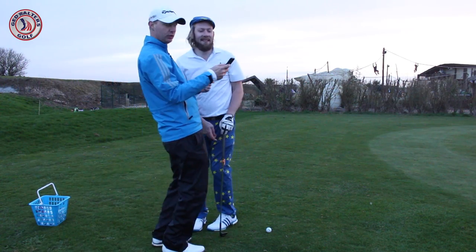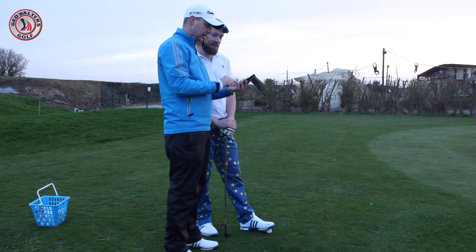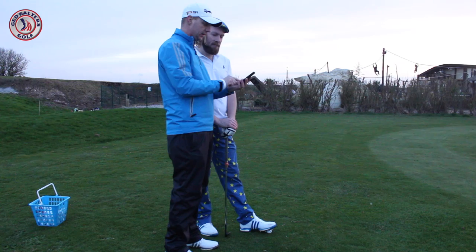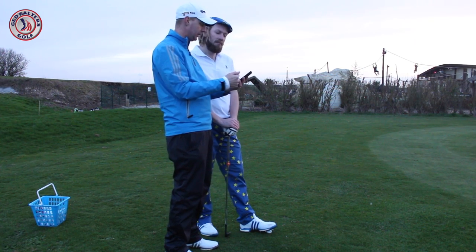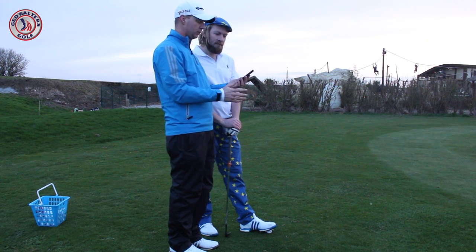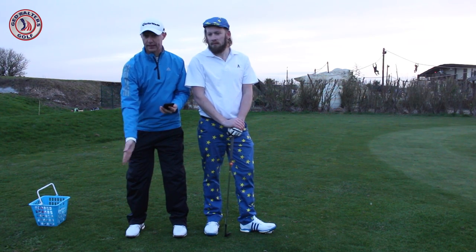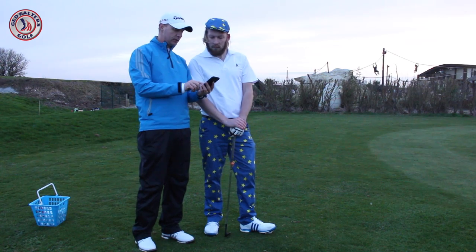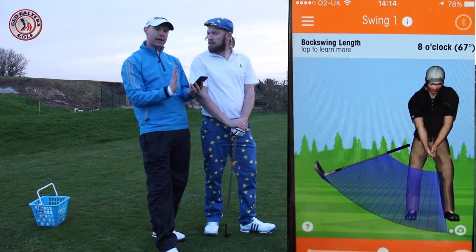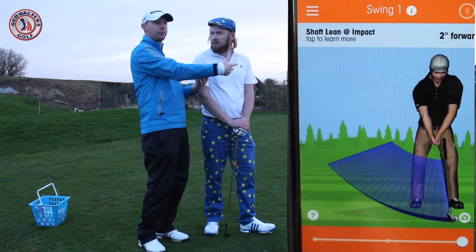So let's have a look at the data. When we're looking at it here — look at the different shots we've hit, we've got shaft lean. Swing number one: shaft lean at address is 3 degrees backwards, so hands are behind. We want that to be leaning forward. Then as we go to the backswing position, the club is moving to the 8 o'clock position — if you imagine standing on a clock face, 6 o'clock is down here and 8 o'clock is where the shaft is moving to. Coming down through to impact, the shaft is 2 degrees forward, so it's leaning slightly forward at impact. So it's leaning back at address and leaning forward at impact — at least we've got a forward leaning impact, and because of that a slight downward angle of attack.